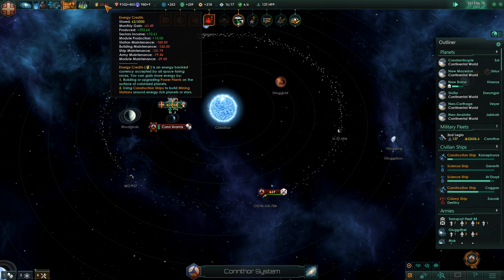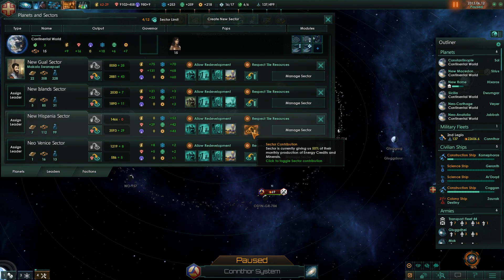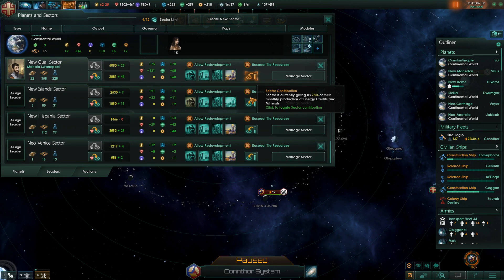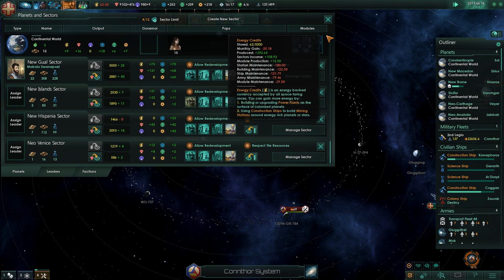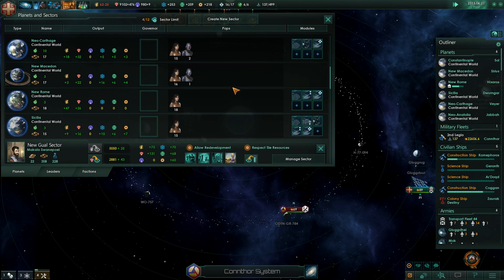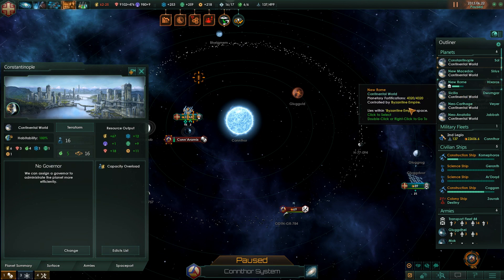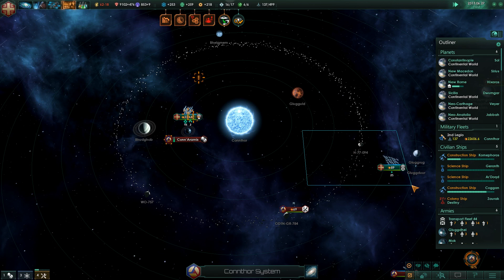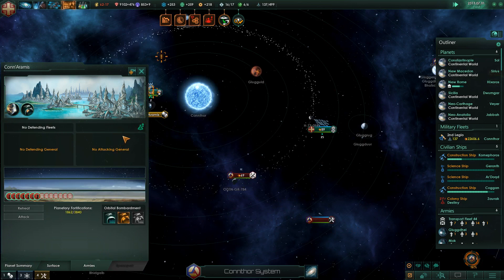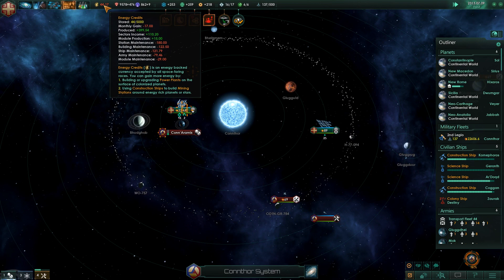We are actually low on energy credits. So what if I go to my sectors and give it all? Our empire needs more energy credits. New Realm creates a lot, as well as Constantinople, so they're already doing a lot. Give me more. I think that's all we can push before we fully lose all of our money.